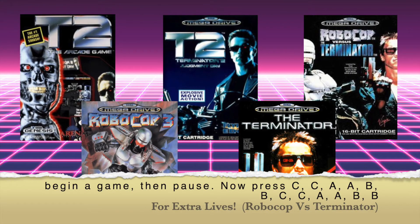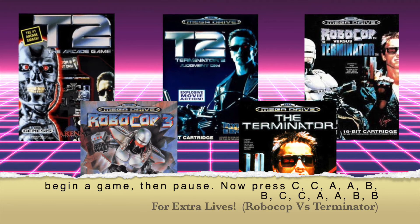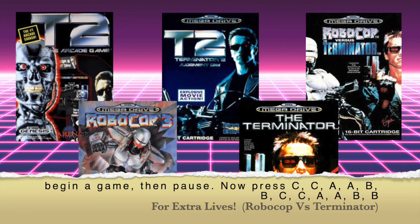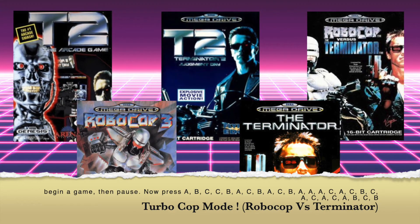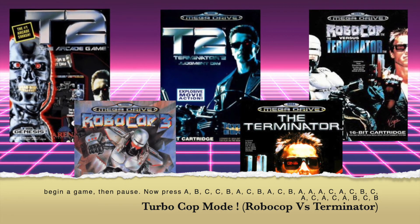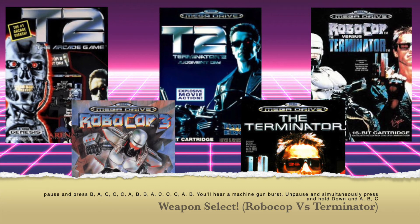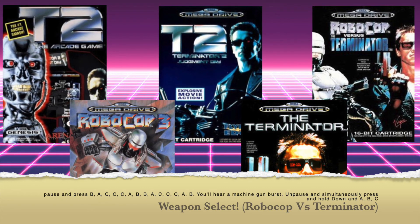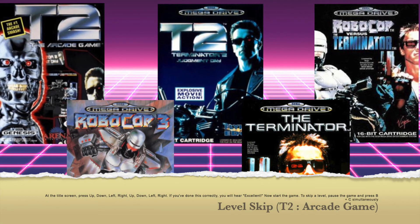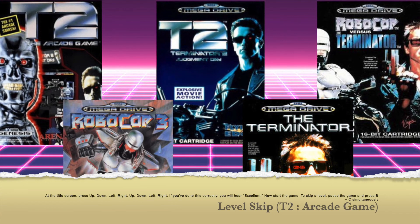There are a few cheat secrets in this game, including weapon slots. If done right, you hear a machine gun burst at the end. There's also a secret level: begin the training level, move Robo all the way to the left, hold up on the D-pad, and press C to jump to the next level. On the cheat level, you'll even see a programmer looking smug in the background.